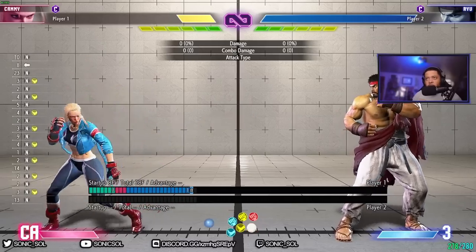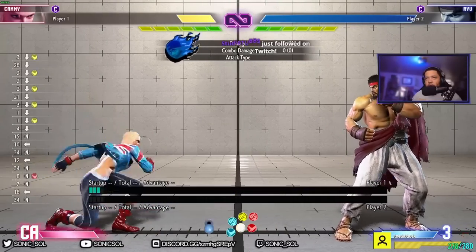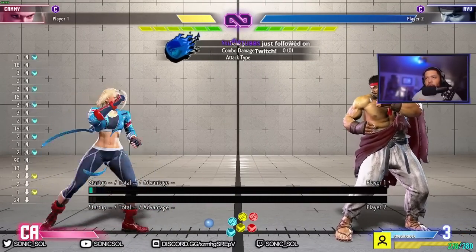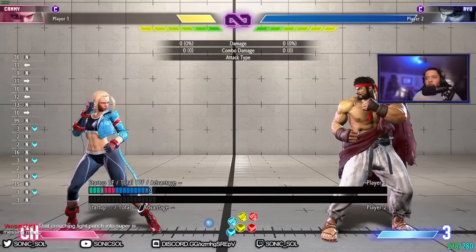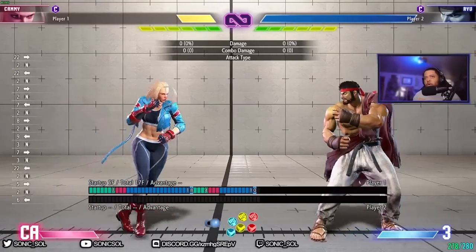Stand forward, stand roundhouse, crouching forward, crouching medium kick, and standing short — those are some of the main normals I want you to understand. They are all good pokes in the neutral and two of them lead into conversions that you can use to start your offense.